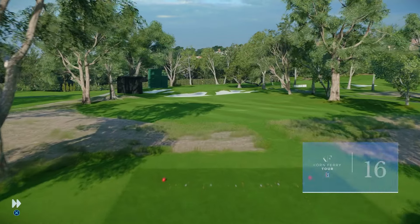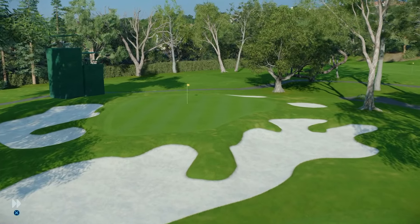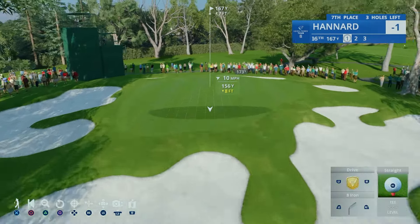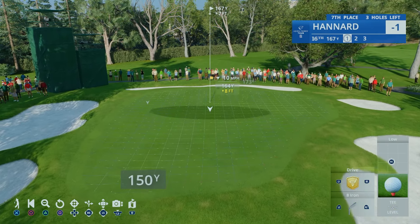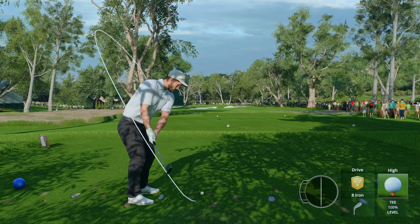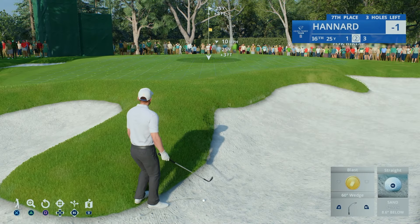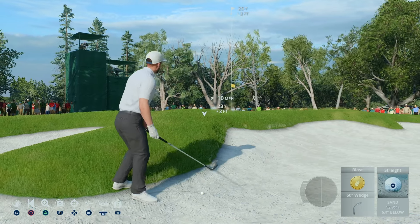On now to the 16th at 166 yards. It's the smallest green on the course but the difficulties don't end there — it's also surrounded by three deep and large bunkers, plus that tree left of the tee box can get you if you're not careful. We hit with an iron, but that shot hit the tree — unbelievable. Now from the bunker, just a little splash out. This could be very tricky indeed.